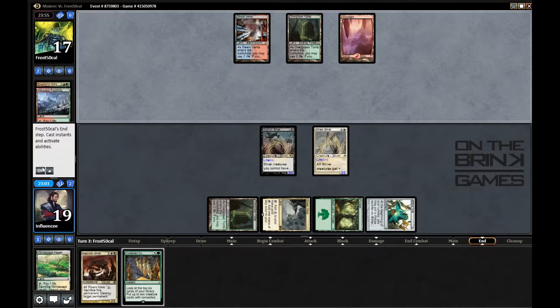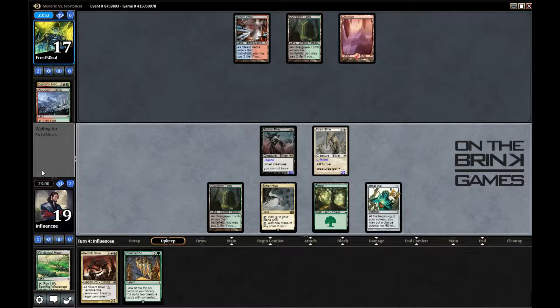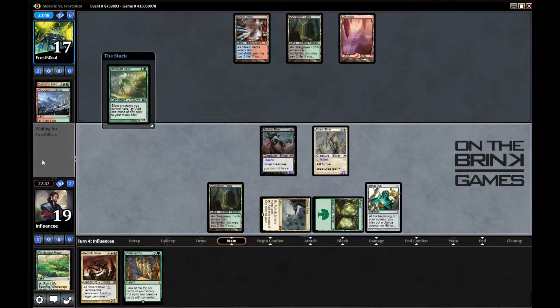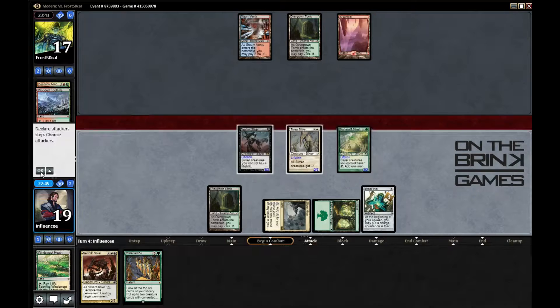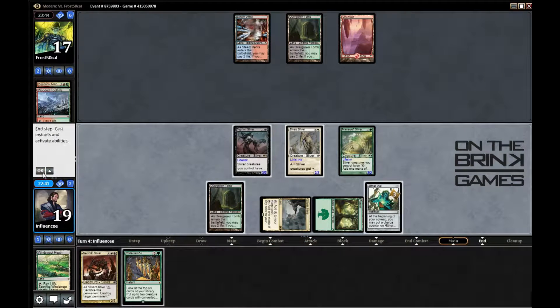I want to use the activated ability, so I'll play that. In response I can start sacrificing some stuff and destroy some permanents, which is pretty sweet. I can also play Manaweft Sliver and still have mana to do all those things. The question is whether to attack — since I have Manaweft Sliver, I don't think I attack because I want to activate Necrotic Sliver.